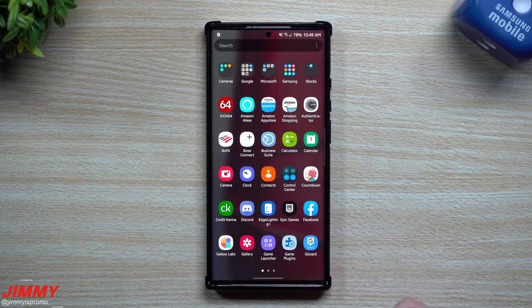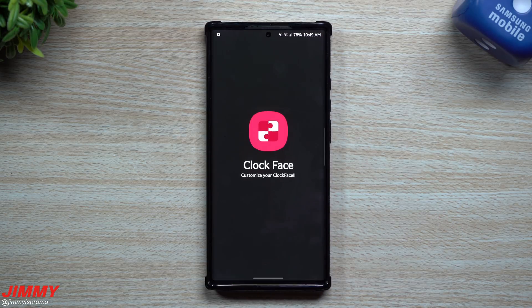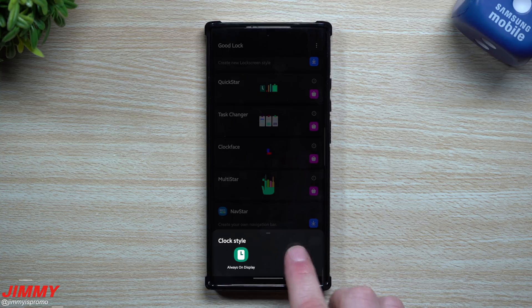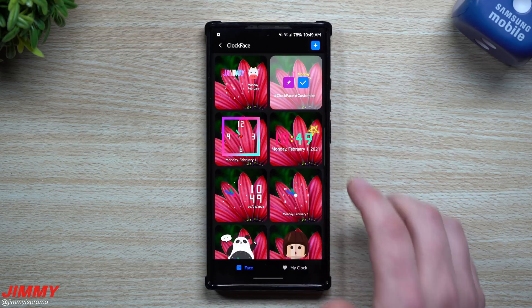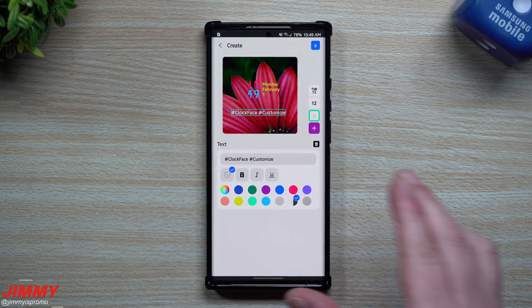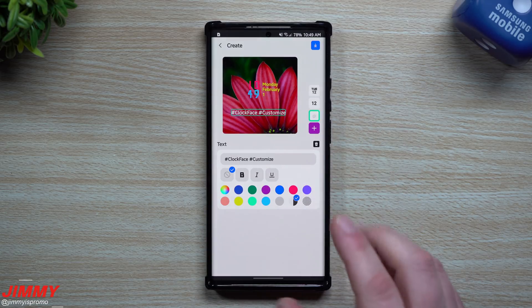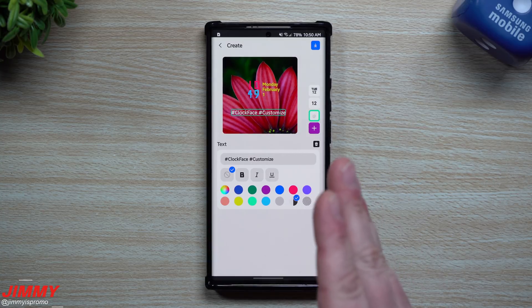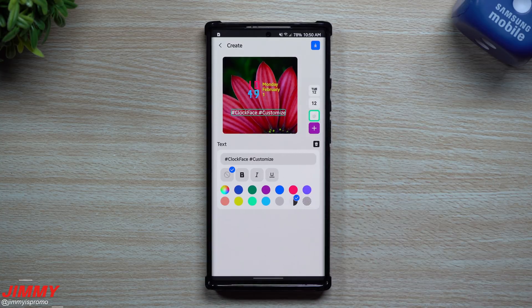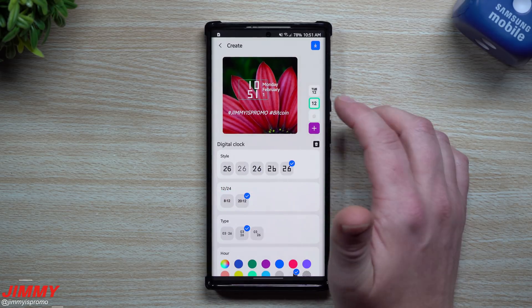Going back inside Good Lock and back inside Clock Face, on the very bottom we're going to go to the lock screen side and make one that's pretty similar. One thing you need to keep in mind is that you'll have other backgrounds in play — it just shows a flower here but it won't have the flower as your actual lock screen wallpaper. Make sure you have something universal that can work with all those wallpapers.